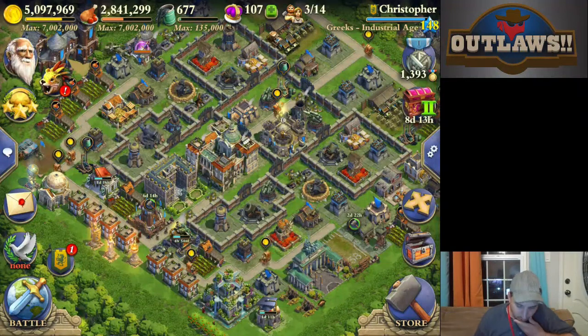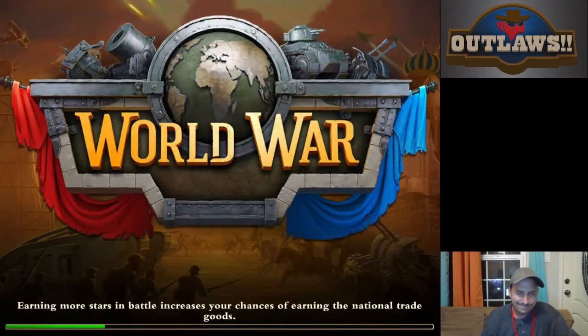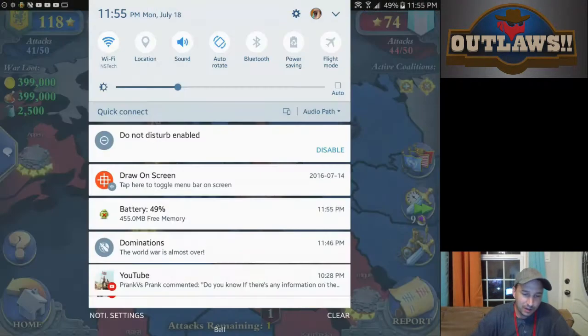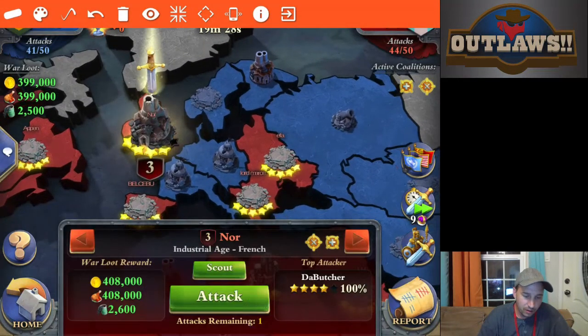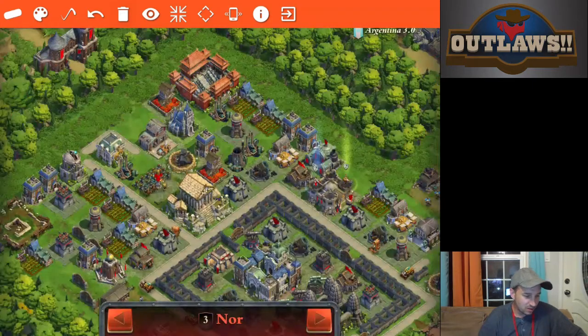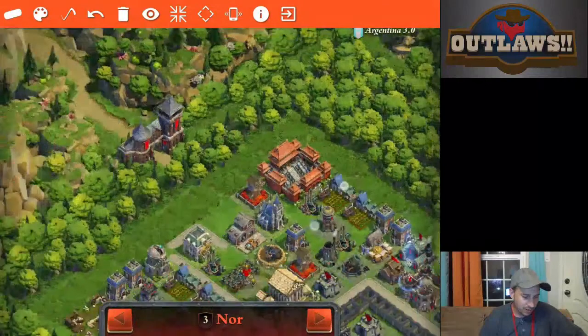We'll jump right into things here. Silly charger, I have to go replace it again. Cutting it a little bit short, a little bit close. Scout. The Butcher managed a hundred percent on this base. Excellent job there. Easy fusilier pop in order to actually take that out.